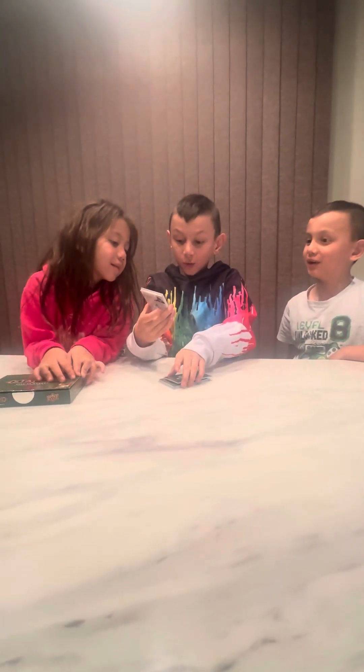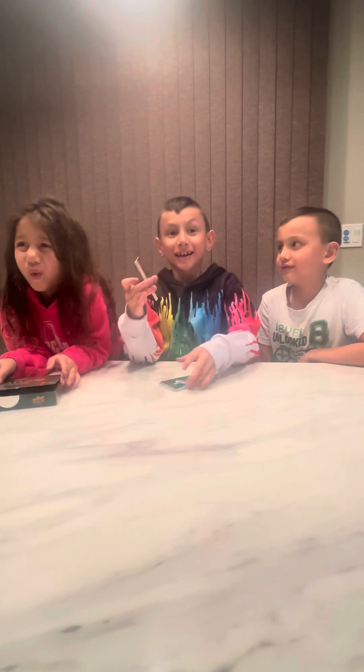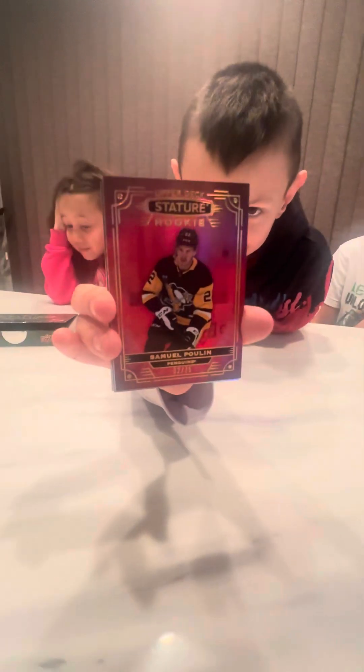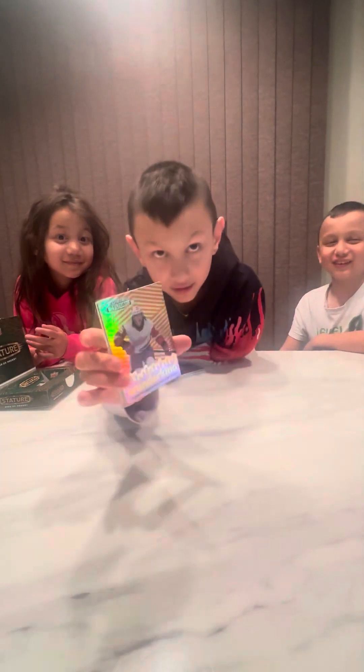Next we got a Samuel Perreault — the second card out of seventy-five, Stature rookie Upper Deck. The next card is a Wunderkind: Kai Chase Pierce, Detroit Red Wings. Oh my god, that's a good card.